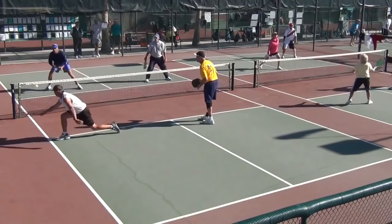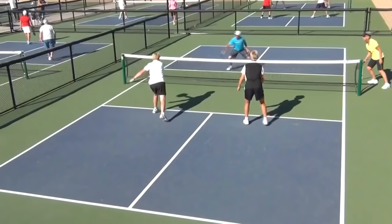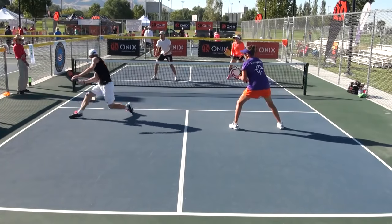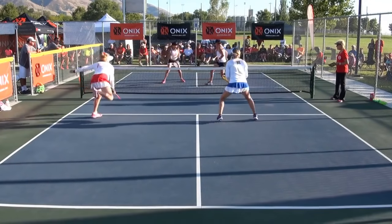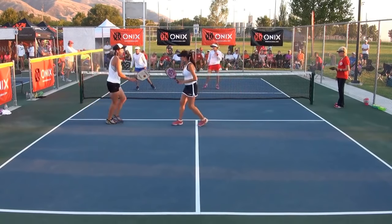Here we see what many beginners do when they get pulled out wide to a sideline — they pop the ball up and give away the point. So remember, when in trouble near the net, hit cross court into the kitchen. Watch how the top players get out of trouble using this strategy. Another time folks get in trouble is when the ball hits the net and then falls over — such shots are tough to get. A frequent mistake is to pop it up, directing it straight back over the net. Again, the best strategy is usually to go cross court and into the kitchen.